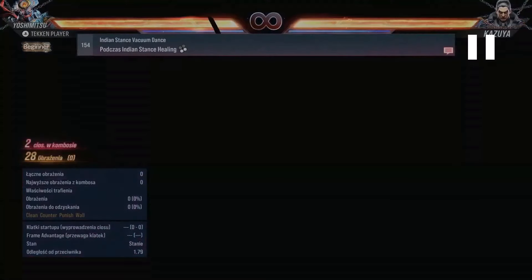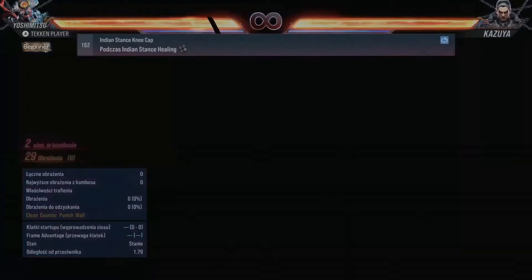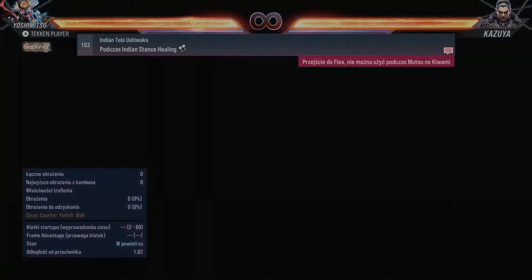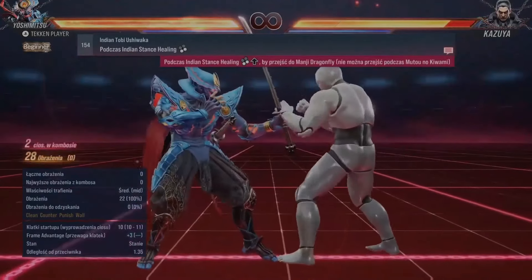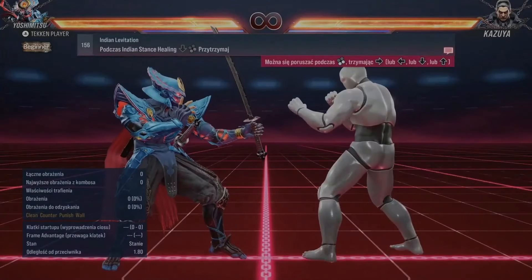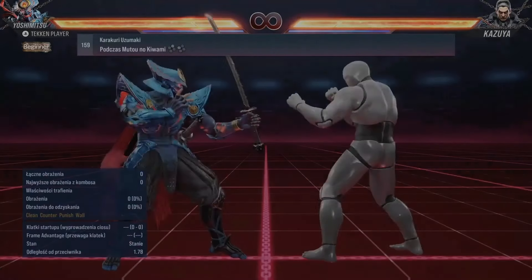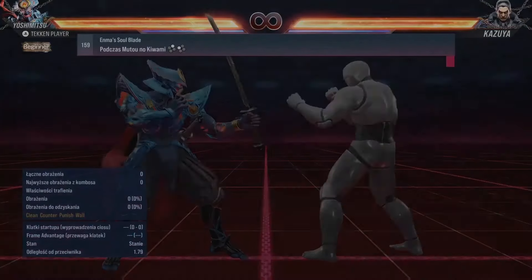So now you can do 3-4 from a stance - that's a good thing. At least you can use some safe moves in game by using this. ITP, ITP - okay, so that's a new stance.